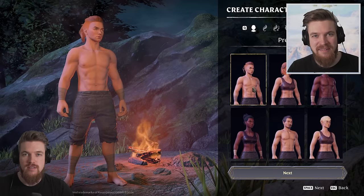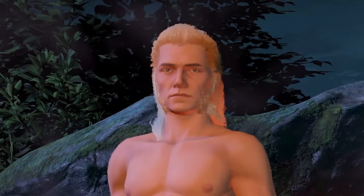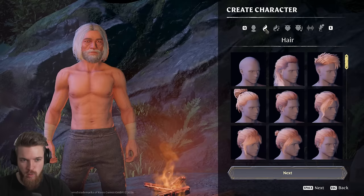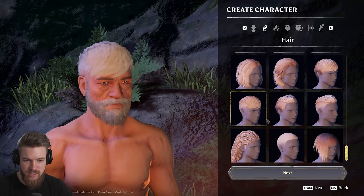Starting out in character creation, we have a few different presets to choose from. This guy looks like Gandalf after the Mines of Moria, and there's Legolas with Lincoln's sideburns. With these different presets, you're choosing your character's face and body. I'm going to go with this grizzled Gandalf-looking veteran because he looks pretty wise. Then we get to choose our hair type — you actually have Gandalf's hair too. There are several different hairs, and all female and male hairs are just thrown into one list.